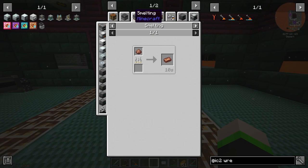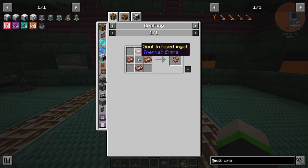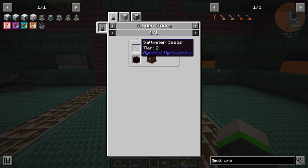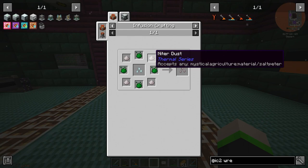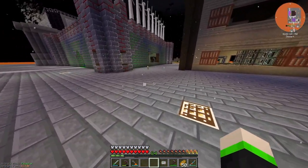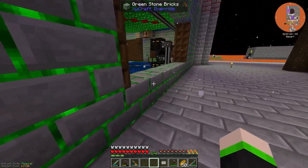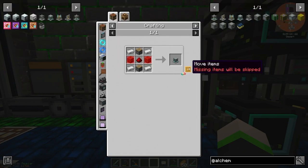We can start working on Alchemistry because it's needed in the future for the ultimate craft of the star, and we also need it for our better amplifiers. The reasoning behind it is a lot better. We need potassium nitrate dust. I have an idea of using seeds - it makes it so much easier. Let's get some stuff done and start this unknown journey.